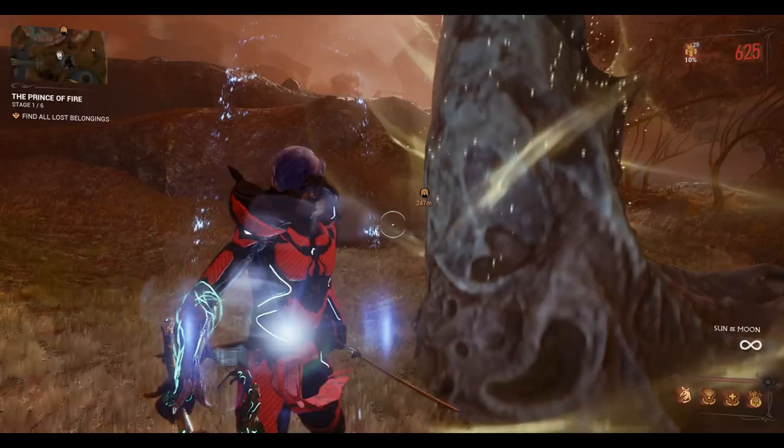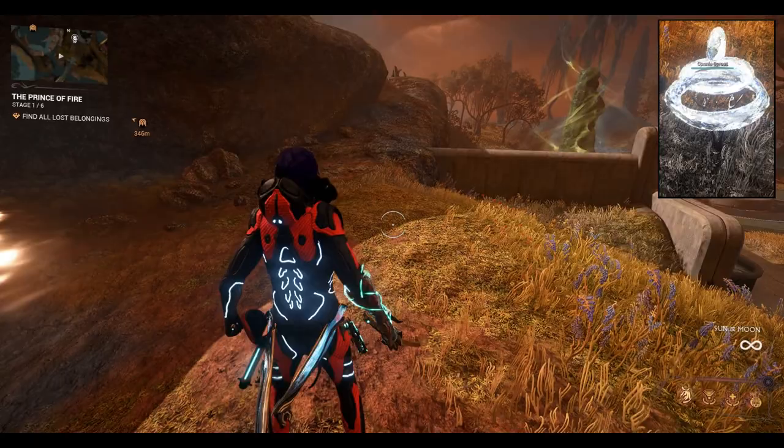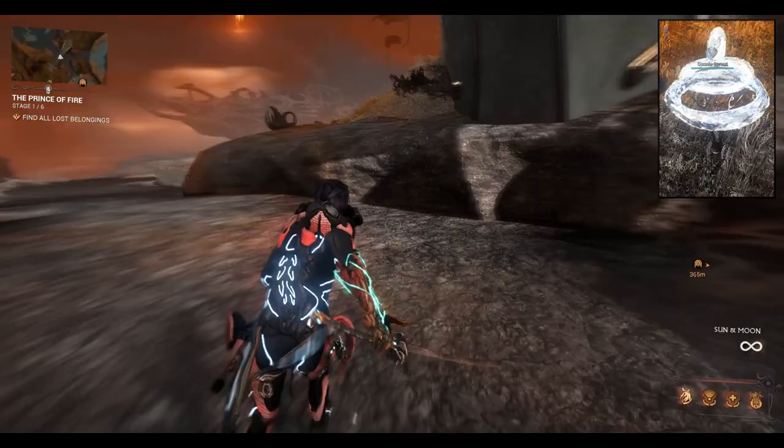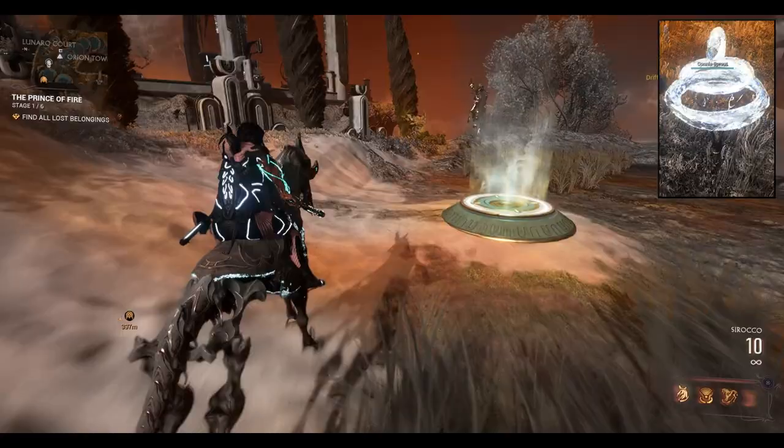There are quite a lot of Conla Sprouts around this area. You can find them around watercourses and also in caves apparently. You're looking for this plant — it's a bright white plant like a tiny tree — and if we just scout around the edges of the water around all these pools, we'll find them.